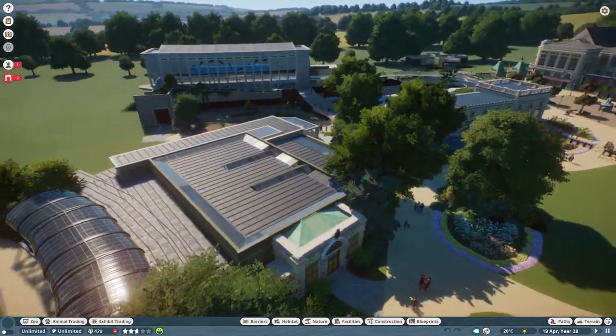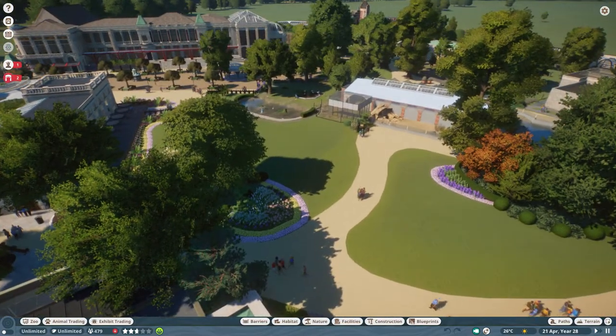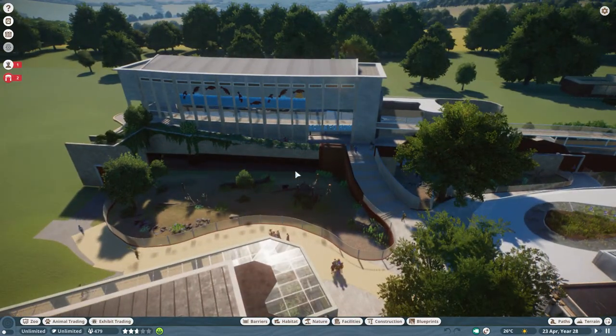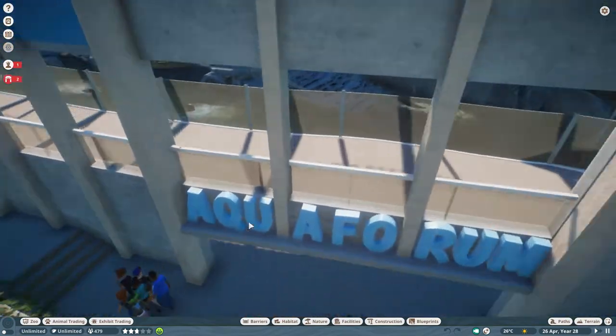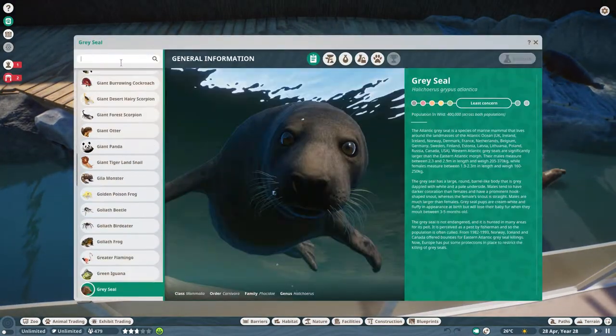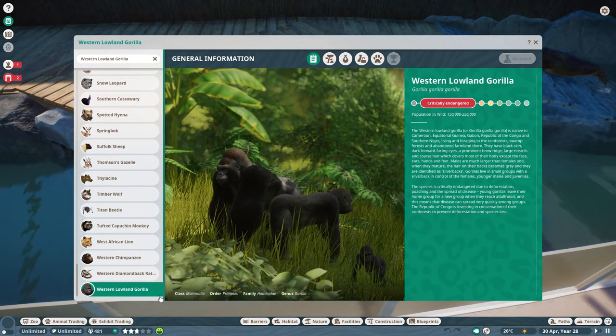Next episode we'll do the ape house and the ape valley, which has chimpanzees and gorillas. I think Antwerp Zoo is actually one of the only zoos — or in fact the only zoo — with an eastern lowland gorilla. The game has western lowland gorillas, but one of the gorillas in the Antwerp Zoo is actually an eastern lowland one, and I believe it's the only one in European zoos.